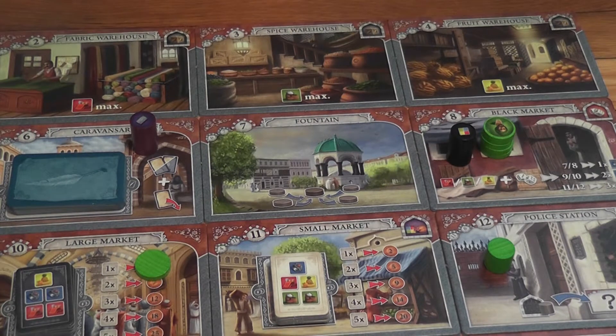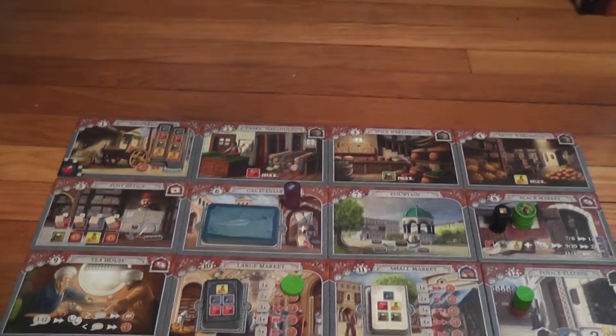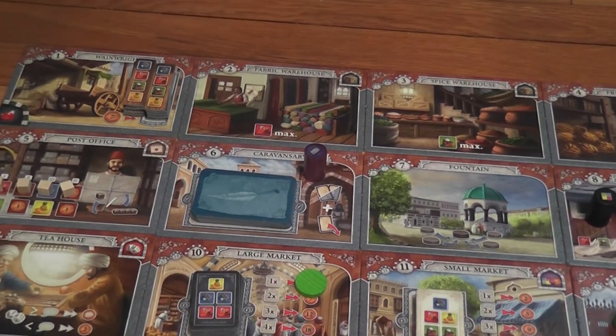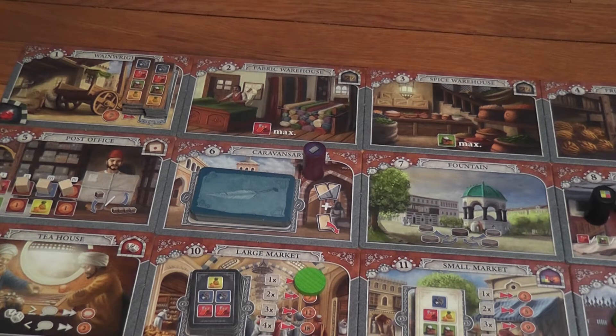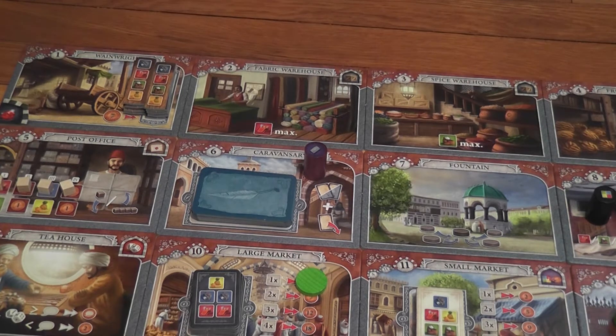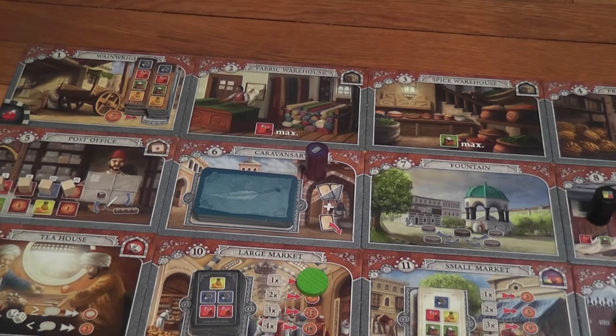The first player to acquire five rubies is the winner; with two players it is six rubies. The game gets more interesting — and a little more complicated to explain — because it's really about the locations and how you use them. Teaching the game can feel a bit confusing at first when players have to learn what the locations do. It seemed daunting when reading the rulebook and when teaching it, but after two turns everybody felt comfortable and interacting with locations was no problem at all.